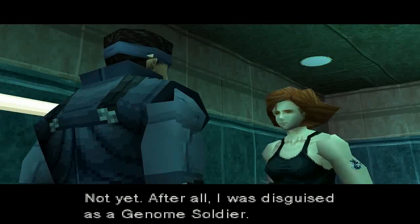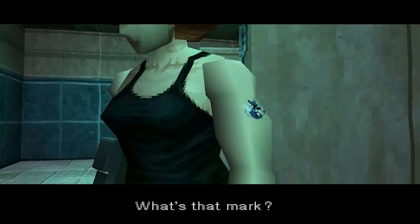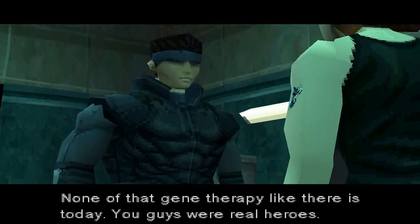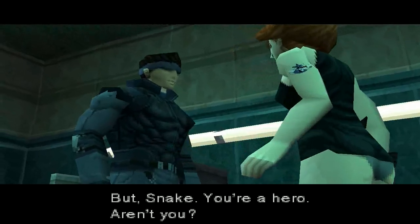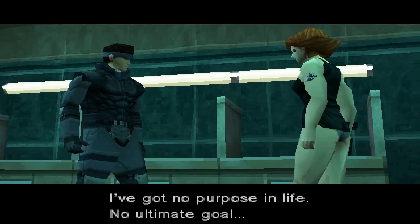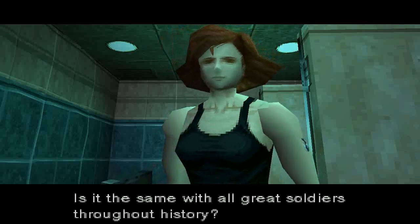Meryl says she's not hurt yet — she was disguised as a genome soldier. Snake asks why she changed, and she says she got tired of disguising herself; the uniform smelled like blood. She has a paint tattoo of Foxhound from when Snake and her uncle were in it, calling them real heroes. Snake counters: 'There are no heroes in war — all the heroes I know are either dead or imprisoned.' He says he's just a man good at killing, a mercenary with no purpose except feeling alive on the battlefield. Meryl challenges him on whether he loves war and doesn't want it to stop.